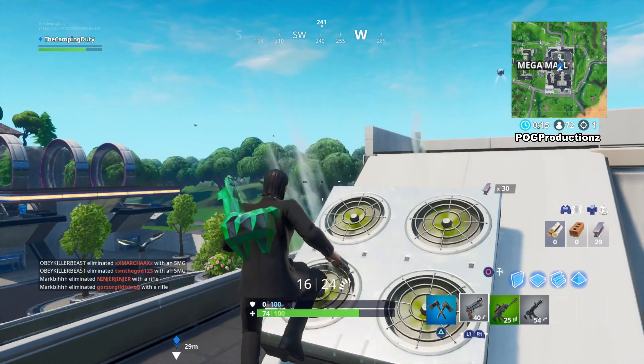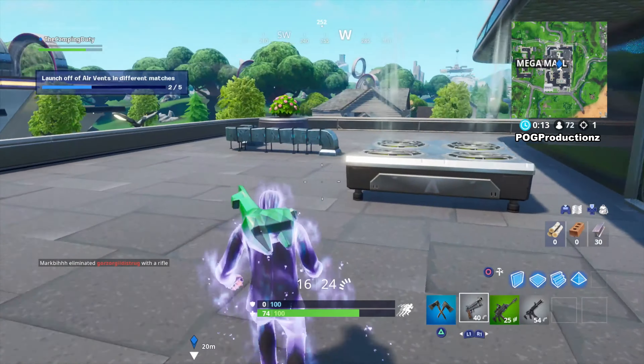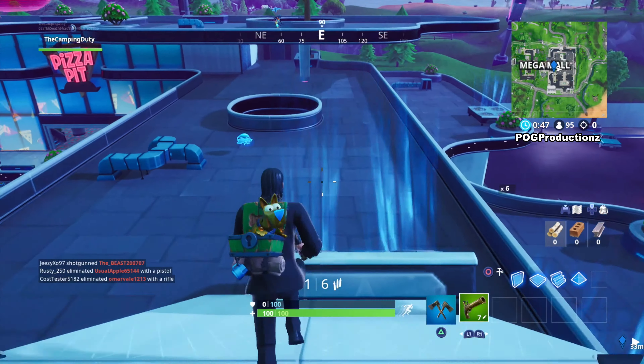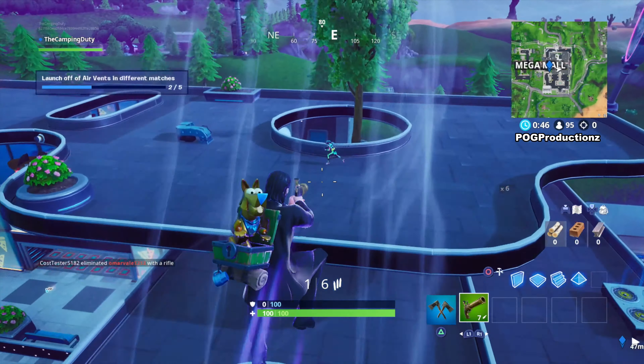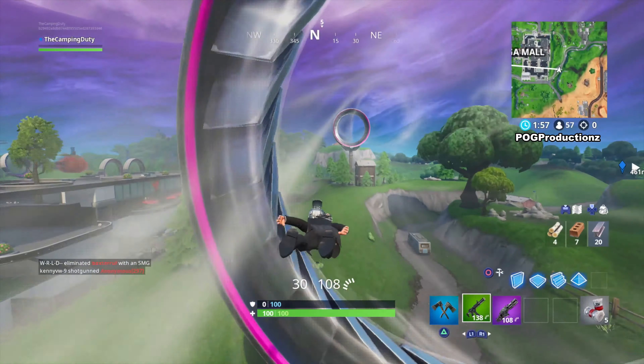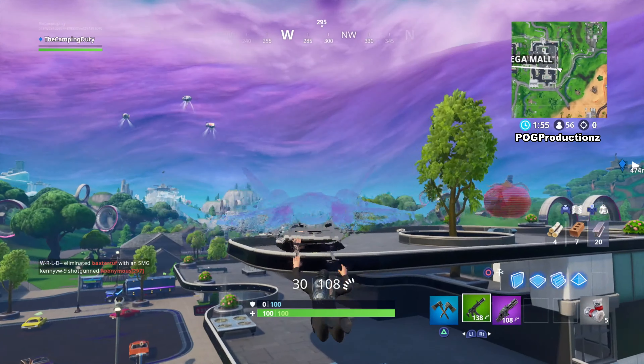You guys can go ahead and find those air vents around sky platforms, and also Mega Mall and Neo Tilted. You can see me here coming down to Mega Mall most of the time. They're on top of the roofs and you can easily go ahead and use them and complete it.